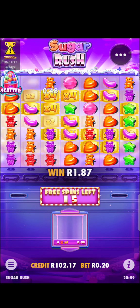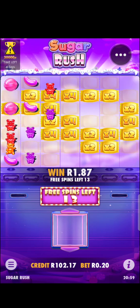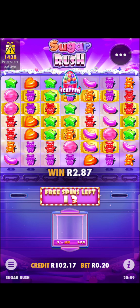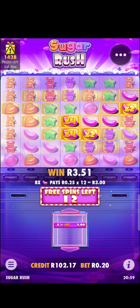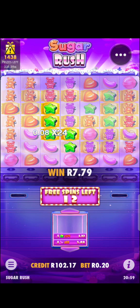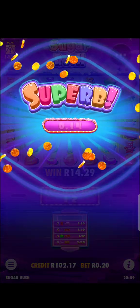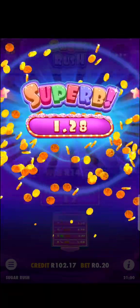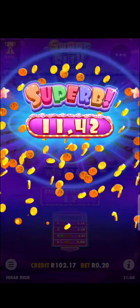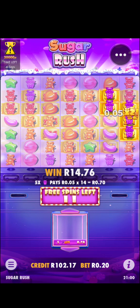So what does that times four do? Basically, for instance, five lollipops pay 20 cents — but if those lollipops land on spots with a multiplier, you'll get quite a lot more. It's tough to explain but you only see it when you play it. I can already see times 16 somewhere there, so it means it's quite good.